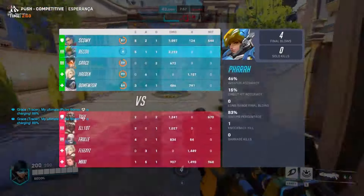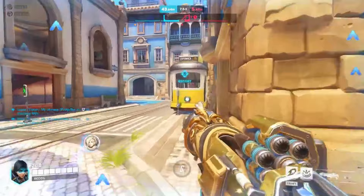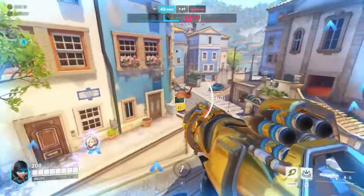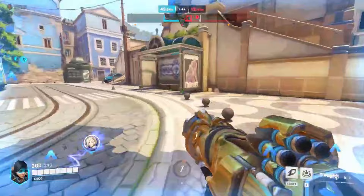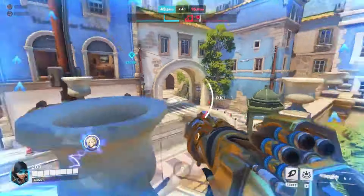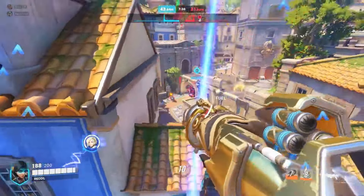Step 10: Double down on Pharah. If you're still losing, just double down on playing Pharah. Your team will surely appreciate your unwavering dedication to bird person aesthetics. Step 11: Environmental Awareness 101. Treat every indoor map as your personal nemesis. Aim to accidentally rocket yourself in close quarters for maximum confusion.